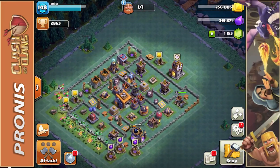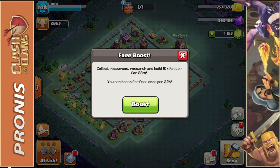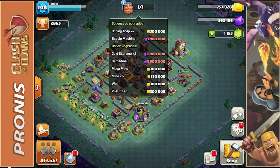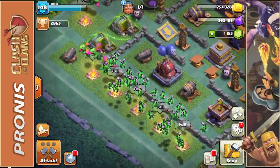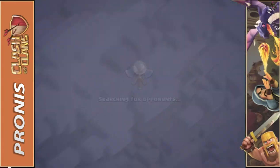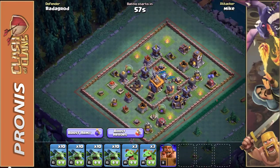Now we're going to hop over to the Builder Base, collect the Elixir and Gold, and use our free daily boost. We're currently working on upgrading our Baby Dragons here. I do use Baby Dragons and Minions — this is a great troop setup if you have very high level troops.